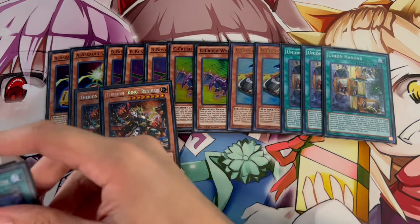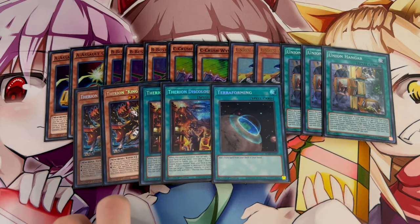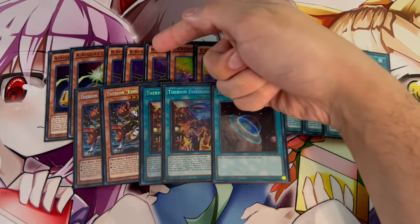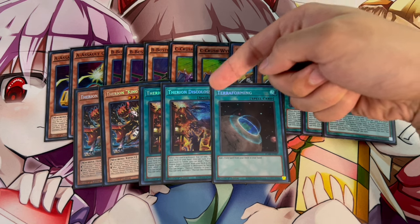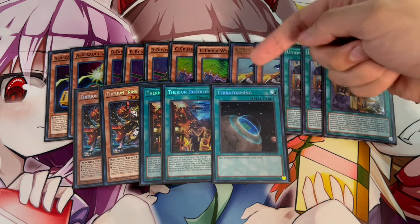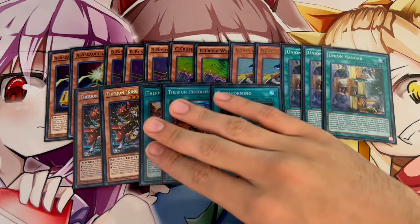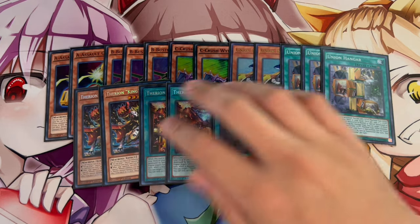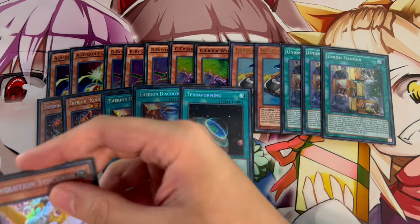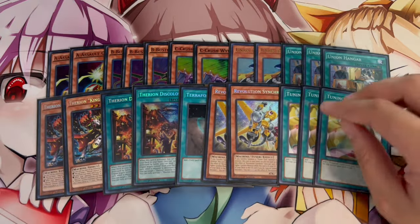We're also playing 2 Therion King Regulus, 2 Discoliseum, and 1 Terraforming. Regulus is essentially one of the best extenders in ABC — being able to get back a piece like B from your graveyard, then activating B's effect once it's sent to the graveyard again, is really powerful. Field spells are very important with this deck, so that's why we're playing Discoliseum and Union Hanger. These are the perfect ratios.